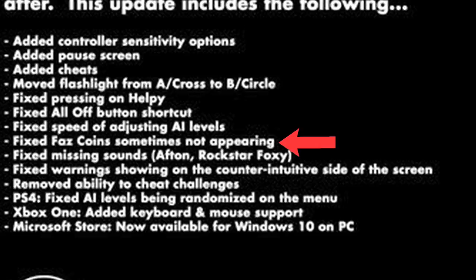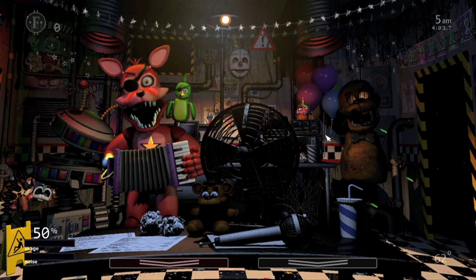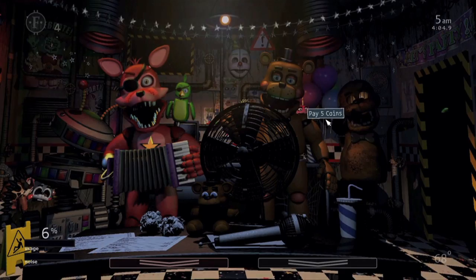Fixed Faz coin sometimes not appearing — never noticed this before, don't notice it now. Check. Fixed missing sounds — Afton and Rockstar Foxy. You win some, you lose some. Check. Fixed warnings showing on the counterintuitive side of the screen — I know some people have dealt with this, but I never saw it and I don't see it now. Check.